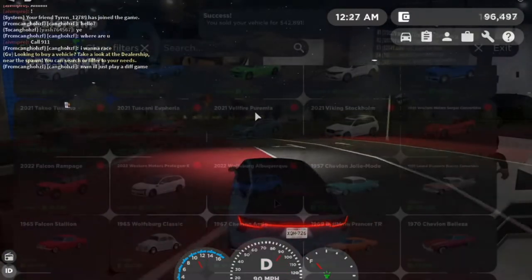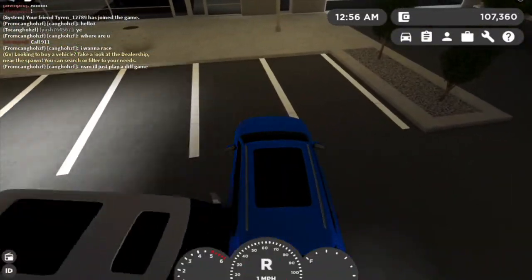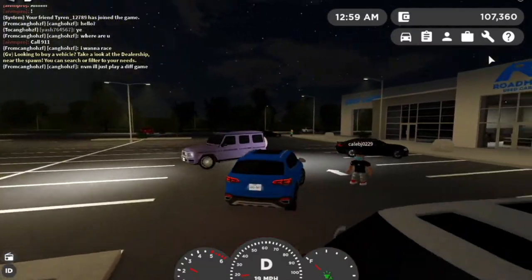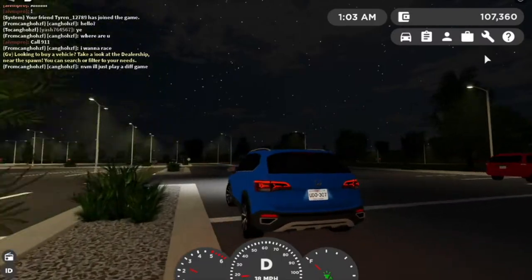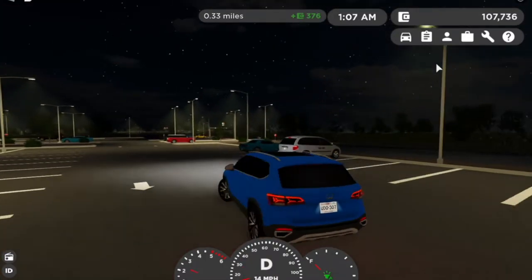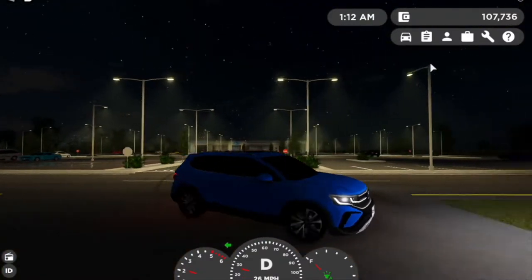Next up we have the 2022 Wolfsburg Albuquerque — I have no clue what this car is in real life. $32,000. A quick, nice family SUV to be honest — I like the design. Not going to keep it, I don't really need one. But I already have my G-Wagon and I'm perfectly fine.